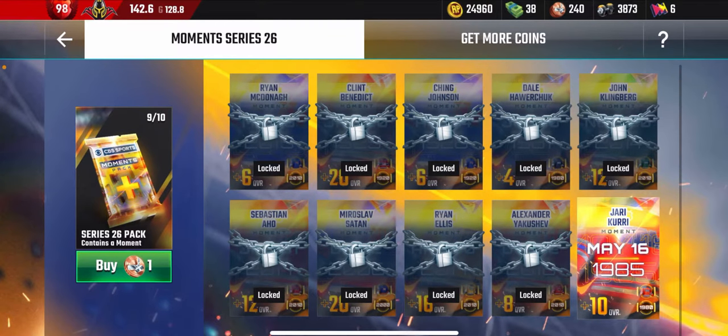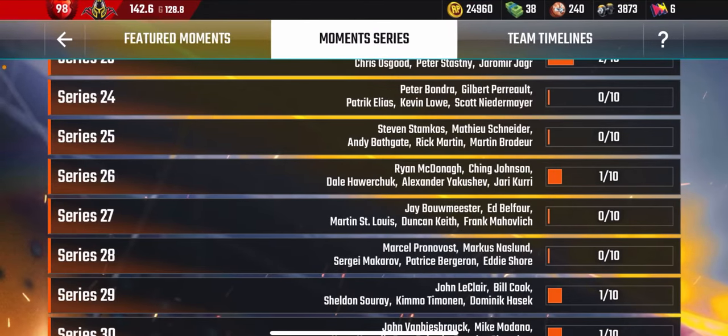Let's say you want Ryan Ellis — from that point it's randomized. You buy that pack and get a random Moment from the set, so you might get it on the first try or on the last try. Because it's all randomized you might get some you don't need, so only buy if you absolutely need it.